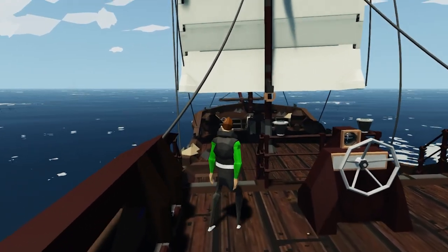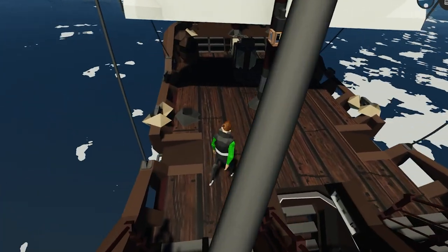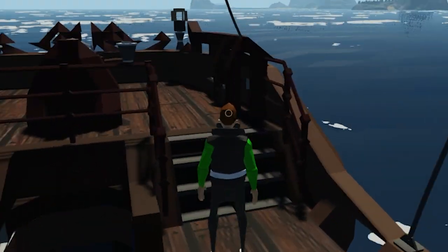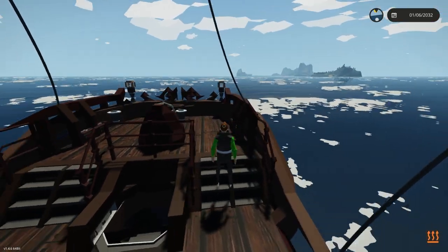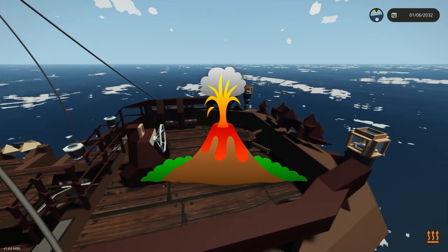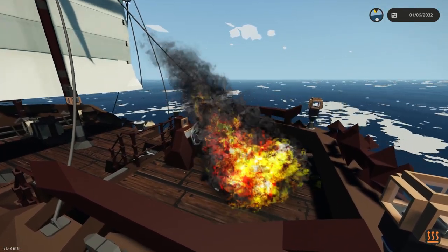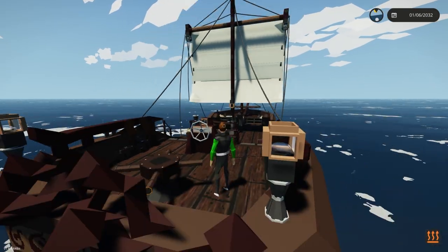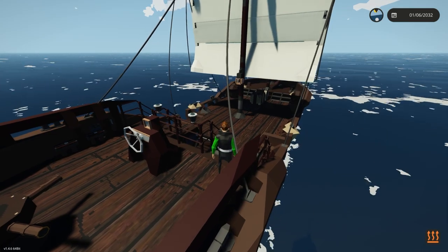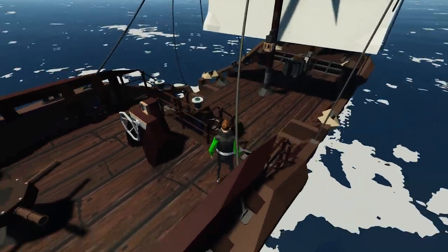Welcome back to Stormworks Build and Rescue. As you can see right now, I am currently on a pirate ship. And the reason I'm on this is because I want to test out the new update. The latest update is the natural disasters — there's volcanoes, tornadoes, whirlpools, meteor strikes. It's insane. And this pirate ship is pretty small in comparison to the other ships I'm going to be using today, and I have a strong feeling that it doesn't stand a chance against any of the natural disasters.